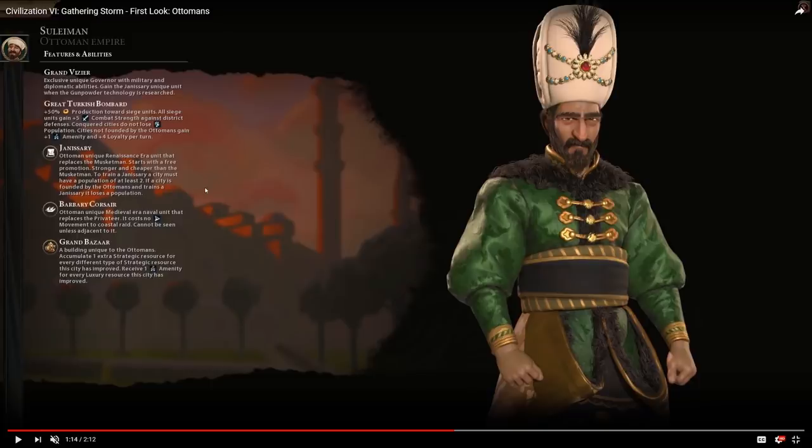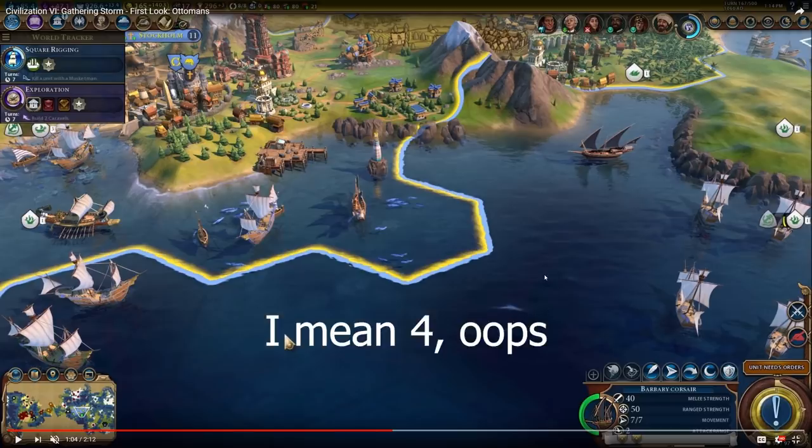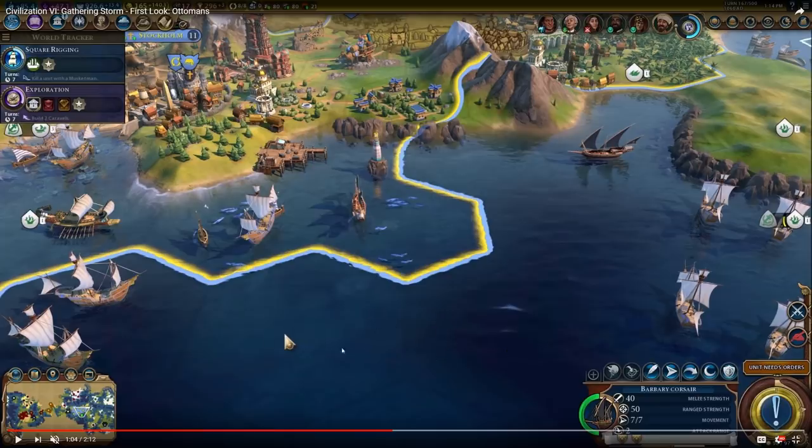Suleiman's other unique unit is the Barbary Corsair, which replaces the Privateer. It costs no movement to pillage or coastal raid. Pillaging has been changed to scale throughout the game, so pillaging in the late game is actually more worthwhile, with increasing yields the longer the game goes on. It cannot be seen unless adjacent to it, which I'm pretty sure is a property of the Privateer as well. The Barbary Corsair has the same stats as the Privateer — it shows 7 movement here, but that's probably due to promotions and the Great Lighthouse.